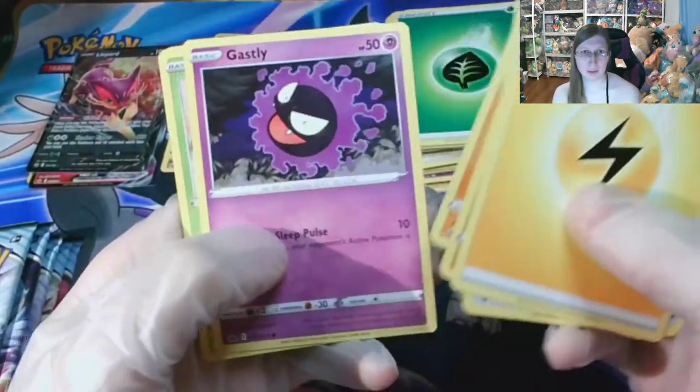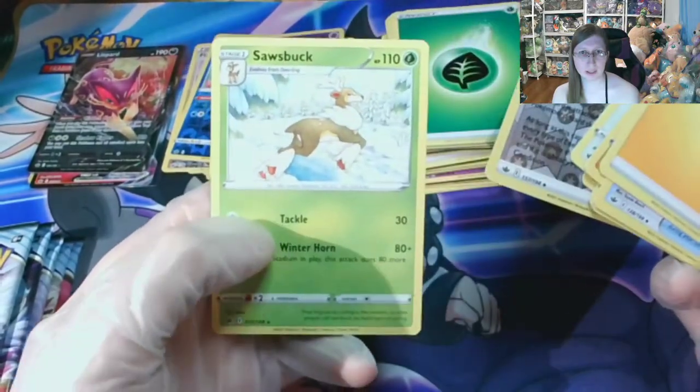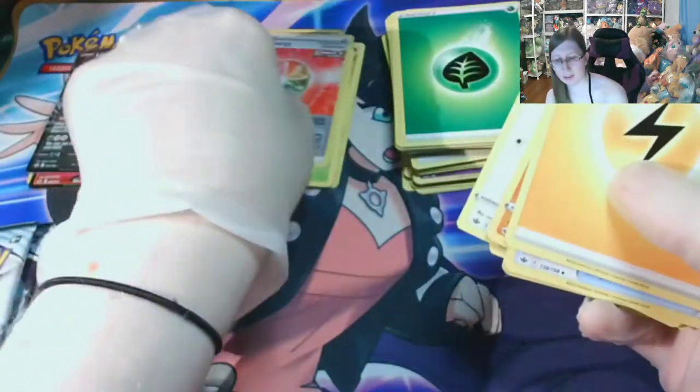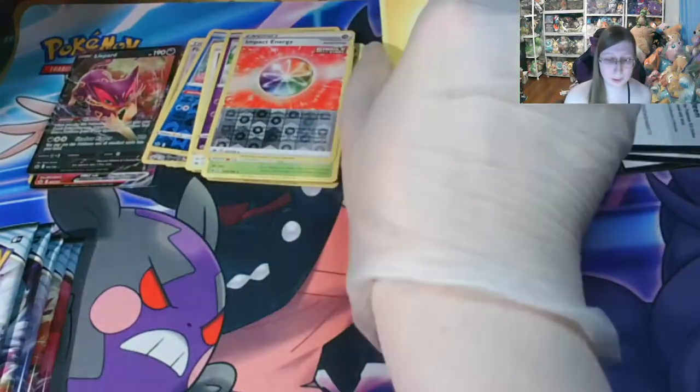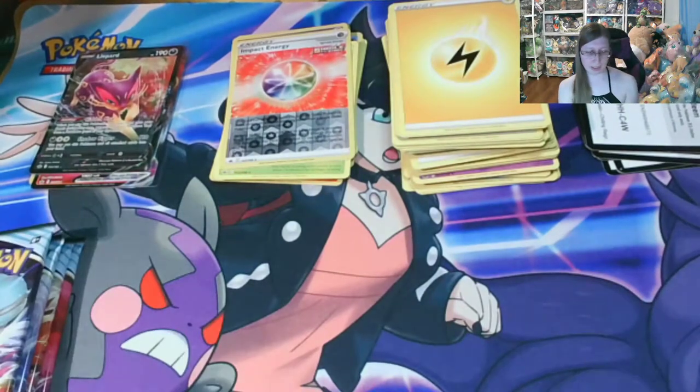Crabnominable, Inkay, Rockruff. And even the gold energies in this pack — Softsbuck — are pretty good looking. I would not mind getting the gold Secret Rare Psychic Energy. It looks really, really cool.